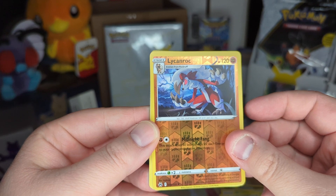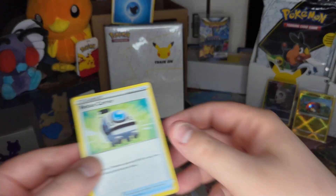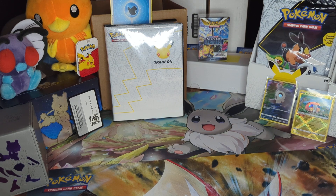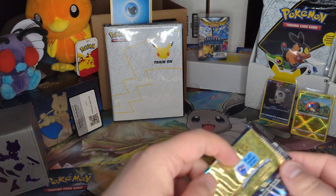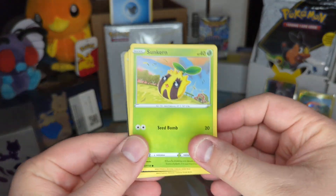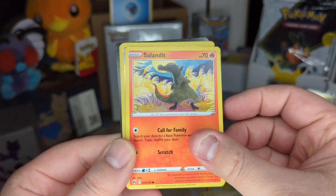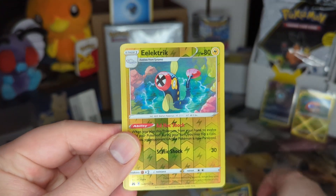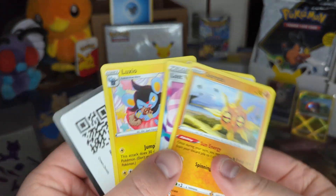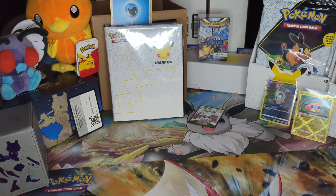Ponyta. Ooh - reverse Lycanroc, followed by a Snorlax non-holo rare. Look at that little corduroy plush Snorlax - that's so cute. Oh, look at that water energy, it just gets stuck and now it's going to hide the rest of the box. What are the odds of that happening? Pack number two - Sunkern, Koffing, Bidoof. I was saying that wrong. Oh, we got something... Purloin. Maybe it was just this - reverse Electric. Psyched everyone out. Non-holo Wailord. That was bad - right on Eevee's face. Look at that shame that's going to follow me for the rest of this break.